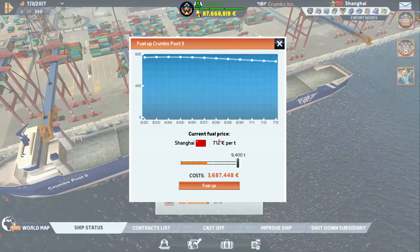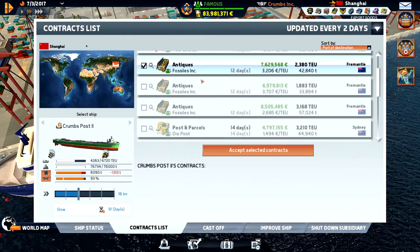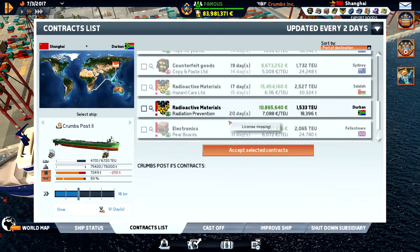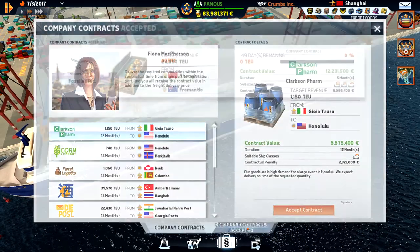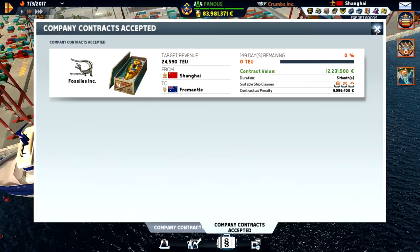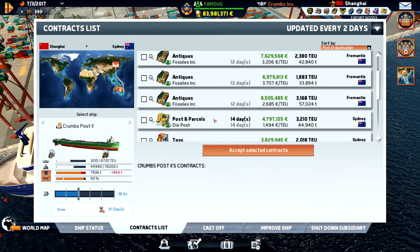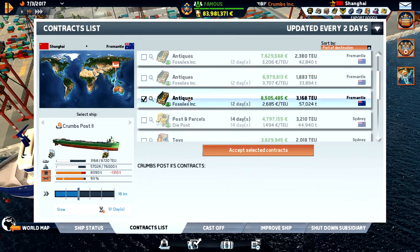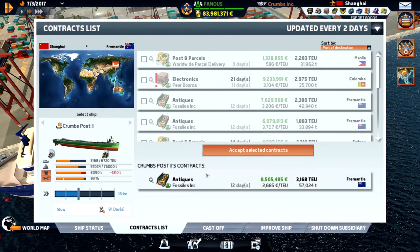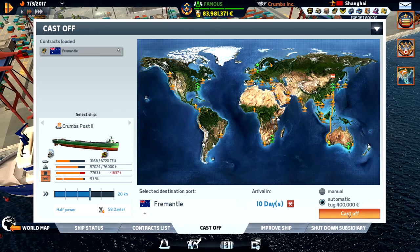We're going to fuel up — it's really expensive but I don't care. Then I'm heading down to Fremantle. We can only take one cargo, so let's take the big one. It was antiques — 2,400 containers. Yeah, let's go with that one. Fremantle — we need to speed up a little bit.